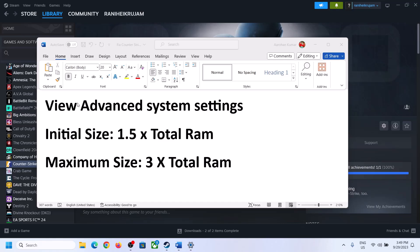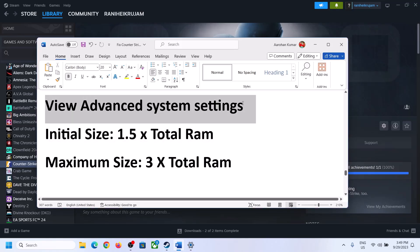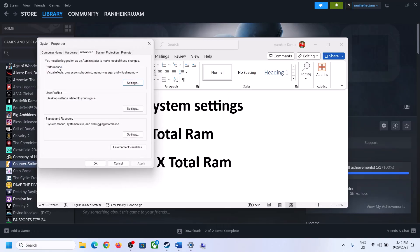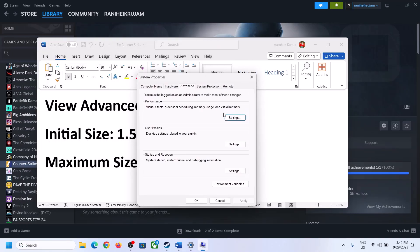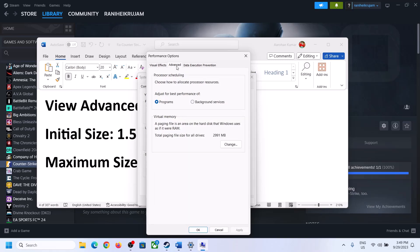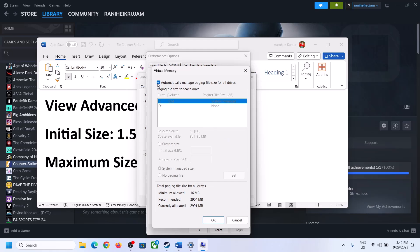The next step is to increase the virtual memory. Type 'view advanced system settings' in the Windows search box and open it. Click the first Settings button, go to the Advanced tab, click Change, then uncheck the box that says Automatically Manage Paging File Size for All Drives. Select the drive where the game is installed.